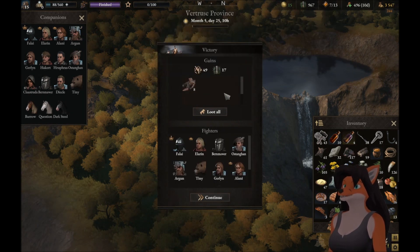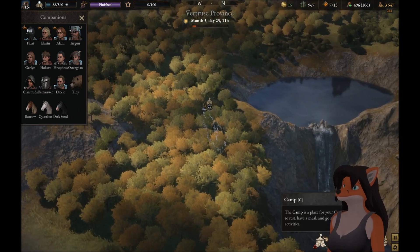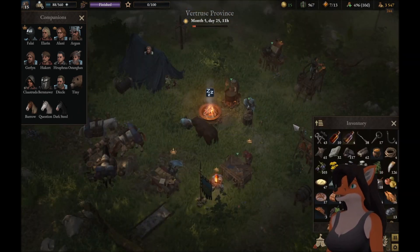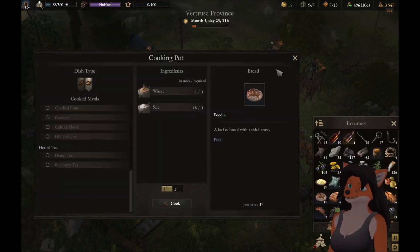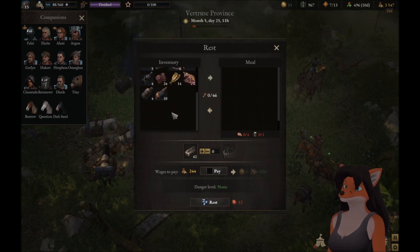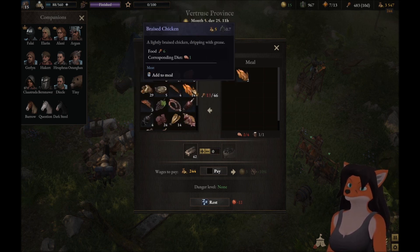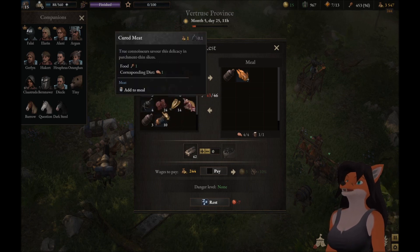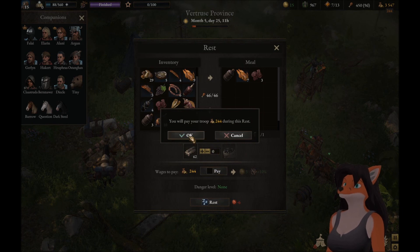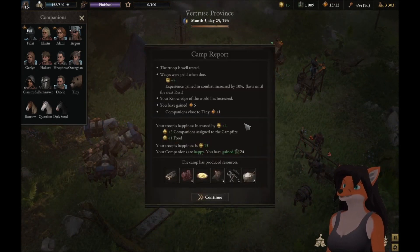We've got a bunch of items that we can sell. Rope — rope is good to have. And we're tired. Alright, let's get a rest in — we have the food for it. The prisoner's gone, so it should take less food. Don't have anything to cook, so let's rest. Apparently it was only three food that we were giving her — wow, that's less than I thought. Mission accomplished there.